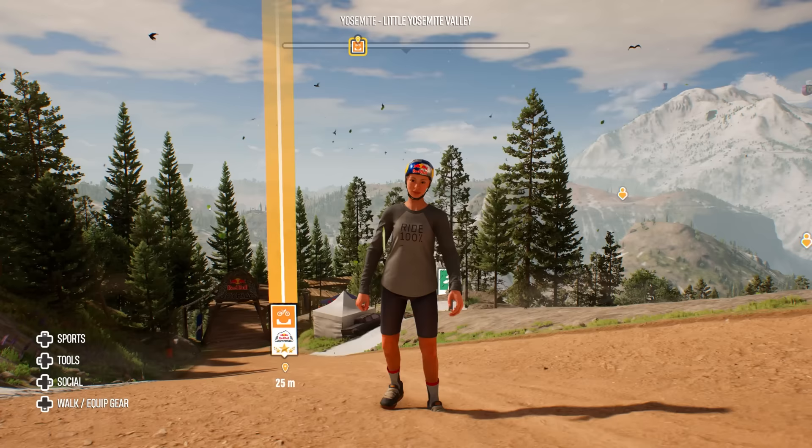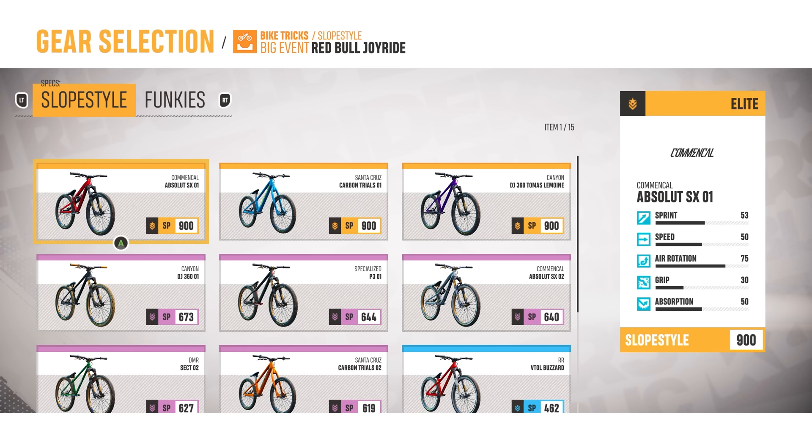Hey guys, I still have lots of elite equipment to unlock but I thought I'd just make a video showing off what I got so far. I do have three elite slope styles. This one's a trials bike so there's not really an event where you'd use a trials bike, so we're gonna use the Absolute for this one and then we'll use the Canyon dirt jumper on the next slope style event.